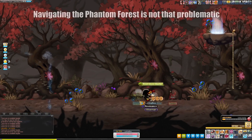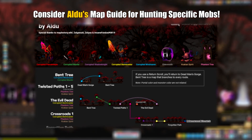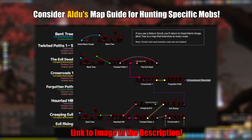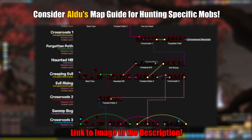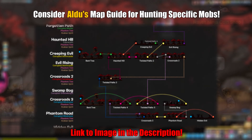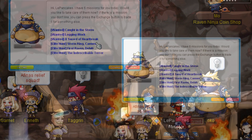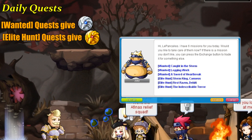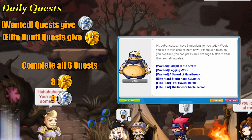Now, while this area is like a maze, that's honestly the least of your concerns. Elijah, also known by his alias Aldu, created a layout of how to navigate through the Phantom Forest. I recommend keeping this image for reference when doing activities here, like your dailies or elite boss hunting — I'll be leaving a link in the description. Once you complete the questline, you'll gain access to the daily quests. Three of these quests will give you Raven Ninja coins, while the other three will give you Shadow Knight coins. By completing all six quests, you'll be able to obtain 8 Shadow Knight coins and 9 Raven Ninja coins every day.